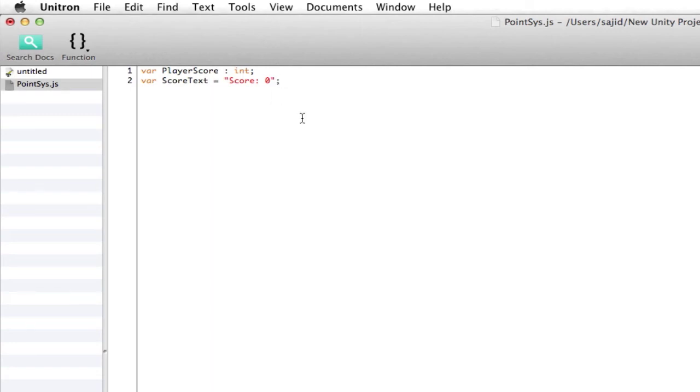Hey guys, I'm back — sorry, I had to set a timer so I don't go over the time limit. What this is going to do is this is the text that's going to be displayed on our screen. Score equals zero — so that's what it's going to start off with. And we're going to have to have max points.